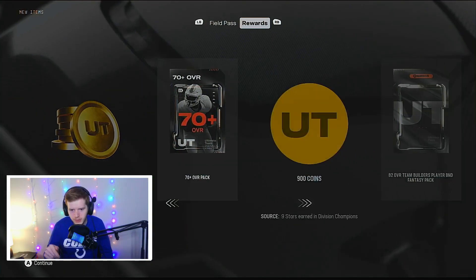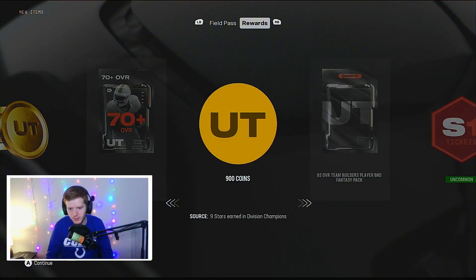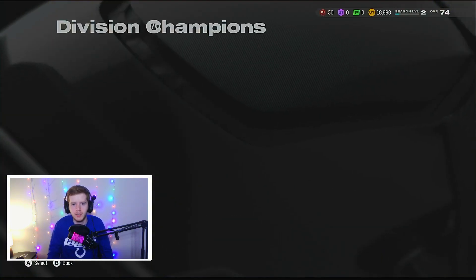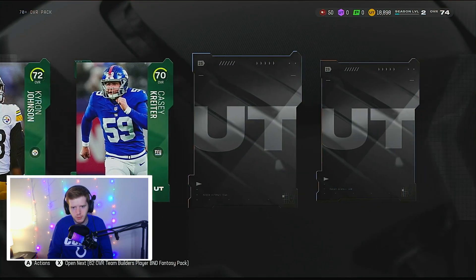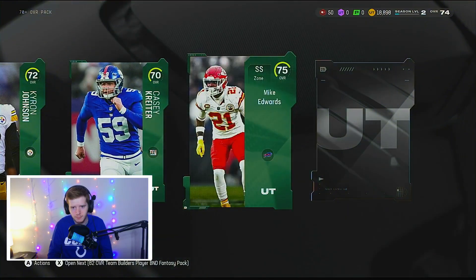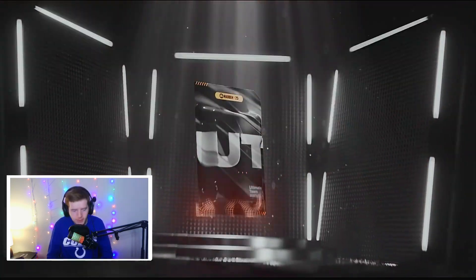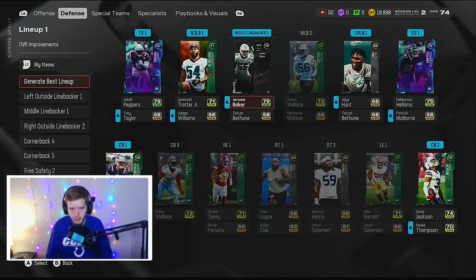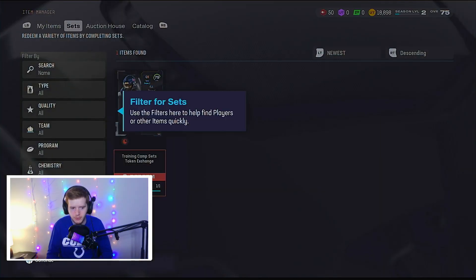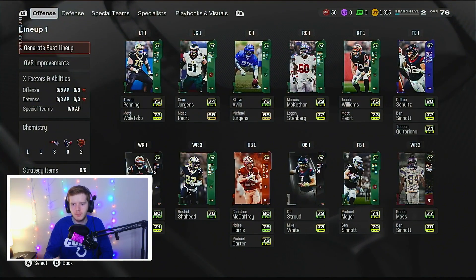Five stars on the team builders solos — we are going to get our 82 overall team builders player as a fantasy pack. We also got some season tickets and a 70-plus overall pack. 72, 70 titan, 75 Mike Embers — not too bad. For the 82 overall pack, I'm going to go Divine Diablo — I even have him on my main account, so I'll choose him here on the no money spent account. Let's update the team — we are 75 overall. We're going to get our 79 CJ Stroud — let's go!